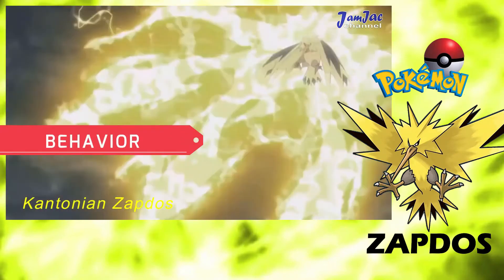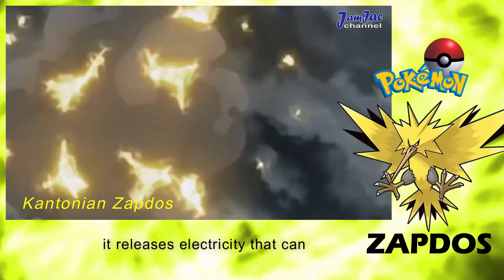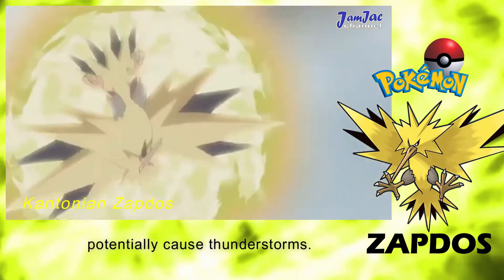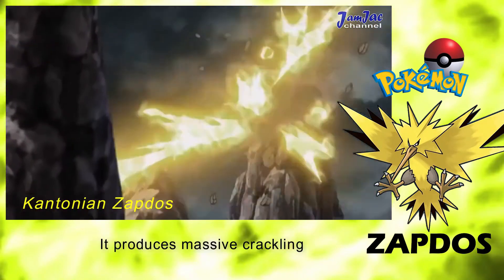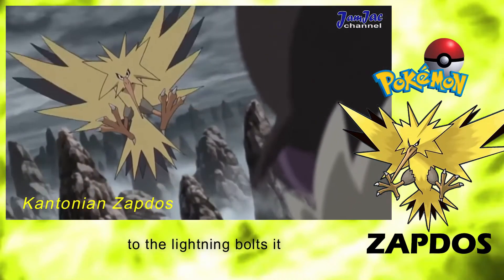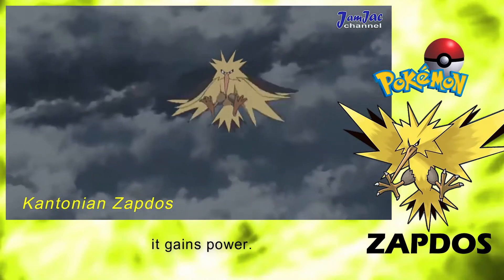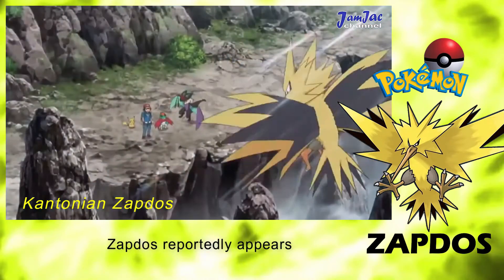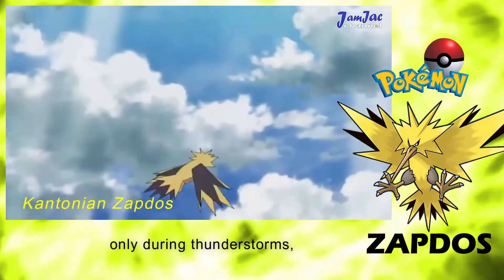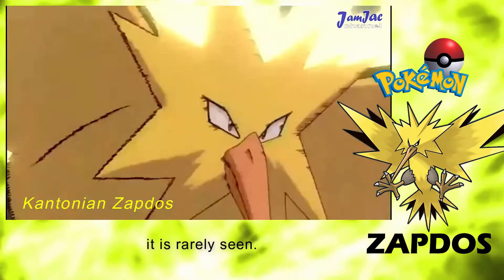Behavior. For Kantonian Zapdos: When Zapdos flaps its glittering wings, it releases electricity that can potentially cause thunderstorms. It produces massive crackling and snapping sounds when it flies; these are attributed to the lightning bolts it sheds when airborne. When stricken by lightning, it gains power. Zapdos reportedly appears only during thunderstorms and is said to live among thunderclouds. However, it is rarely seen.